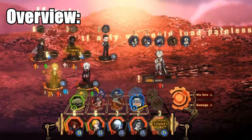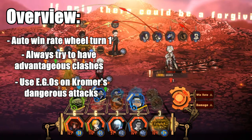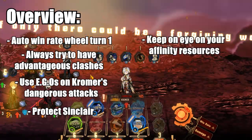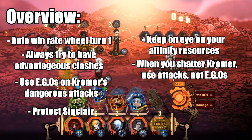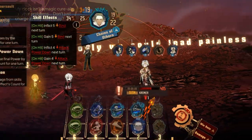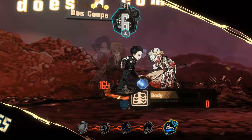Quick summary for the first phase: auto win on turn 1 can be your friend. Always try to have advantageous clashes. Use egos to clash Chromer's dangerous abilities. Make sure Sinclair is protected. Keep an eye on your affinity resources for future use. When you eventually shatter her, do not use any egos — you may be tempted to go all out, but you'll just waste resources. With one of her abilities, if you do win the clash, you get a re-stagger. Use this stagger to maximize damage, and remember, do not use any egos.